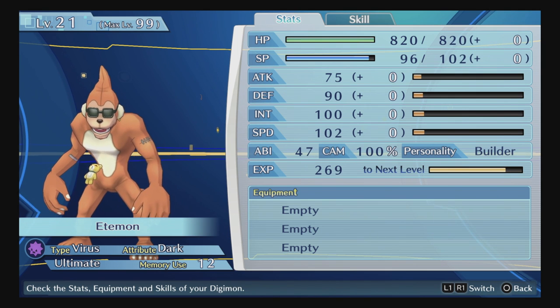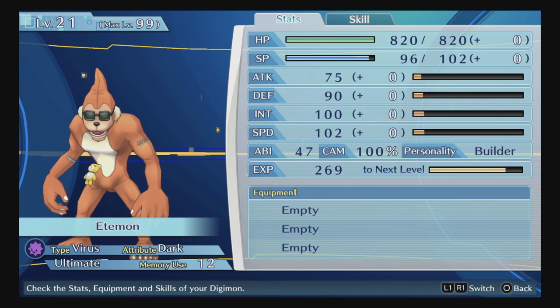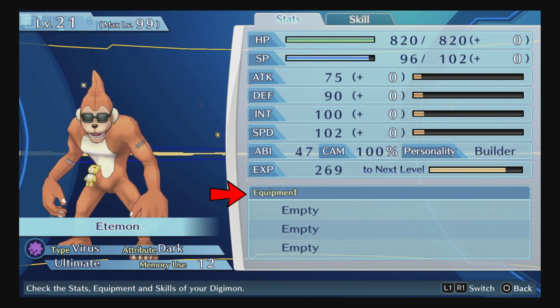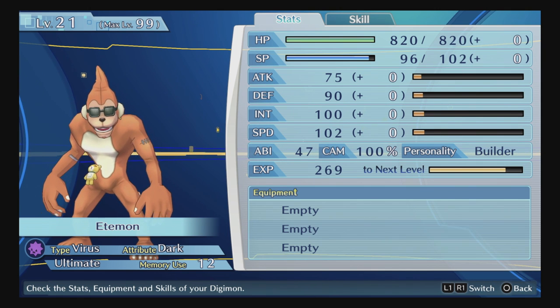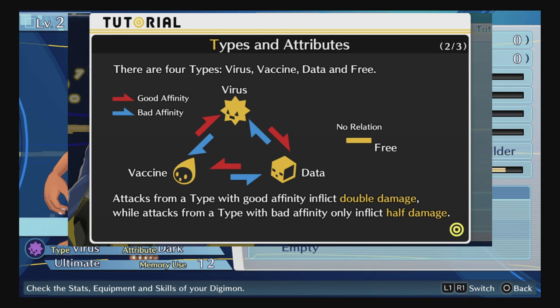There are eight different personalities, but don't worry about them in this episode — it's not needed for parameters and is just randomly assigned to each Digimon. There are methods to change personality, but it's not important right now. EXP shows how much experience you need to level up. Equipment shows what you've attached to your Digimon to raise certain stats. You'll also see your Digimon's name and their type — for example, Entamon is a Virus type.